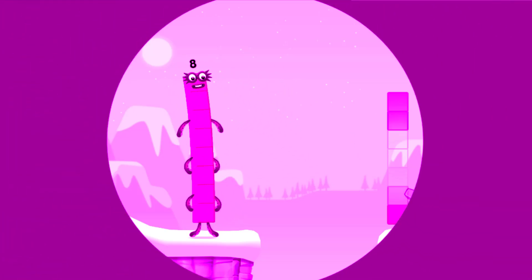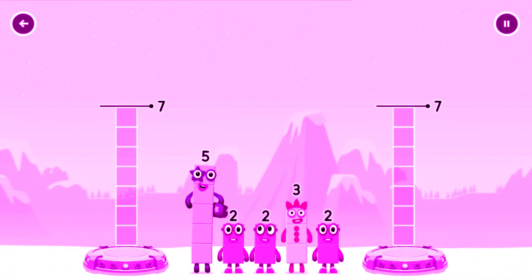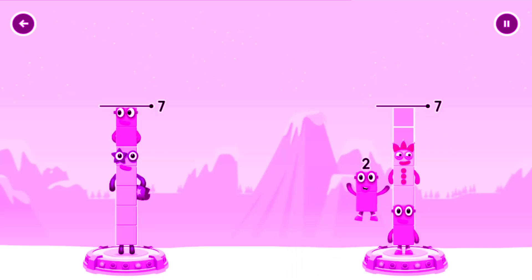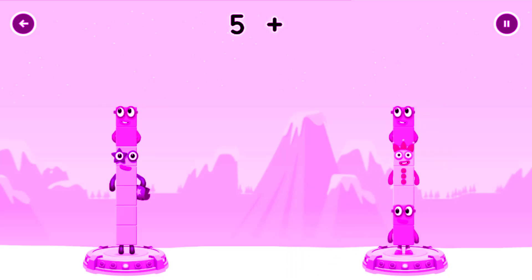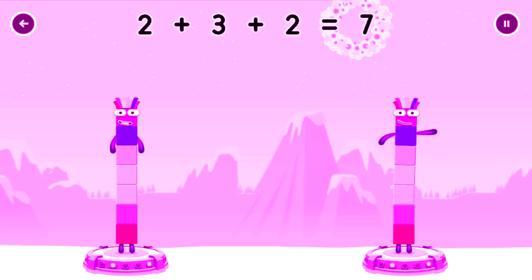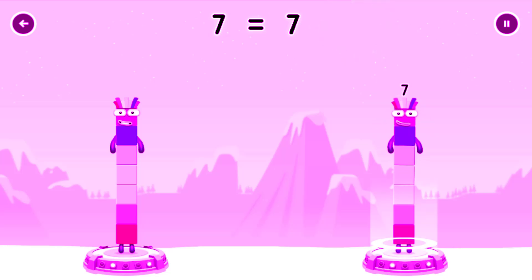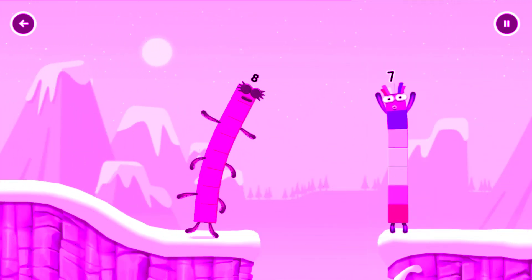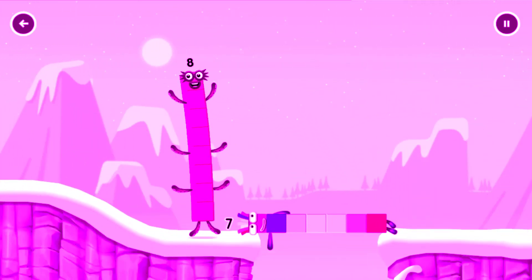Tap to solve the puzzle to help get across the gap! Share the number blocks evenly to make two groups of seven! Five! Two! Two! Three! Two! You got it! Five plus two equals seven. Two plus three plus two equals seven. Seven equals seven. I am seven!